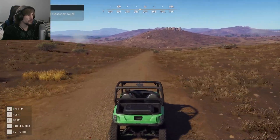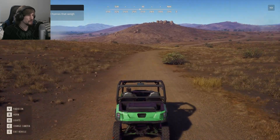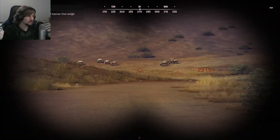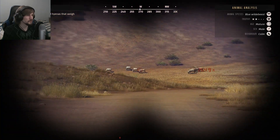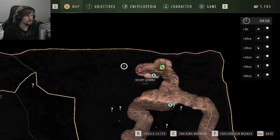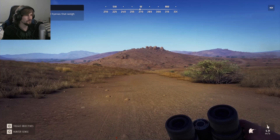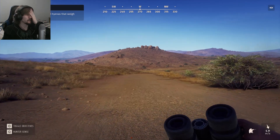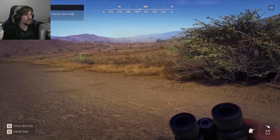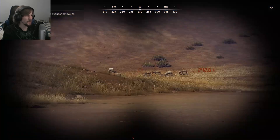We might have an interesting species right ahead of us to do a little testing with. I think they're Gemsbok or Greater Kudu — no, they're Blue Wildebeest. There is a two-star mature male in there. When we come back to the vehicle I might see what happens if we take the optic off the bow entirely, because that would mean the bow has zero sights. I have to imagine it's kind of like using the iron sights of a rifle. It might be interesting to just take a look and see how it plays out.